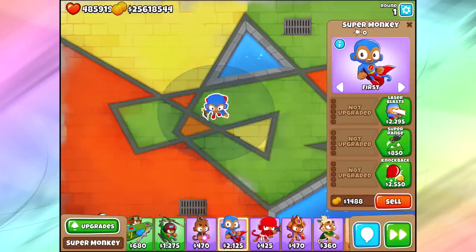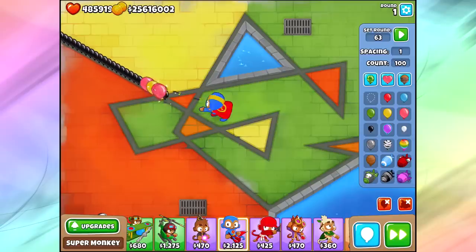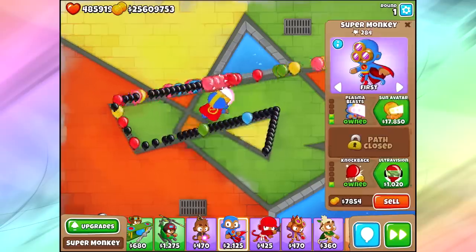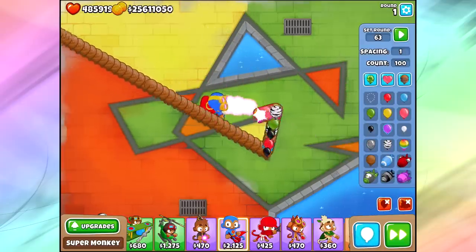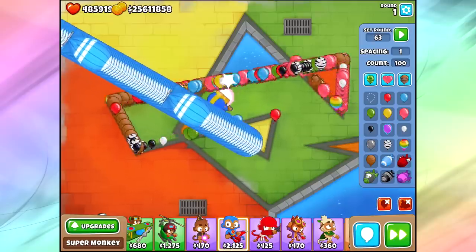Moving on, we've got the Knockback upgrade — you knock bloons back. It's exactly what it sounds like, pushing them back a little bit. If you get the Plasma and stuff like that, it helps out even more. Works especially well against Ceramic Bloons, but does not affect MOAB-class bloons at all. MOABs are not going to be affected by this thing, which is a little bit sad, but it kind of makes sense for only a $2,000 upgrade.